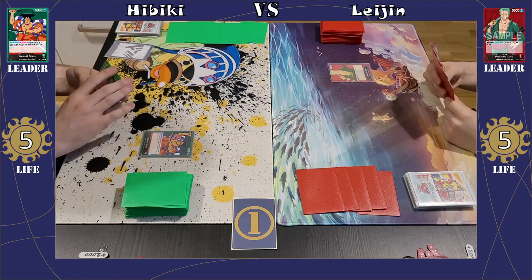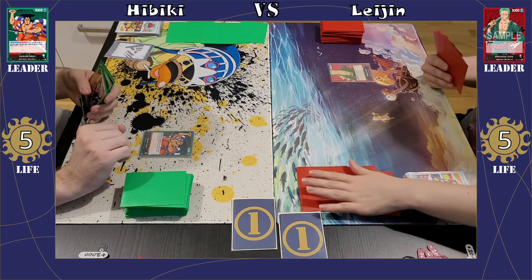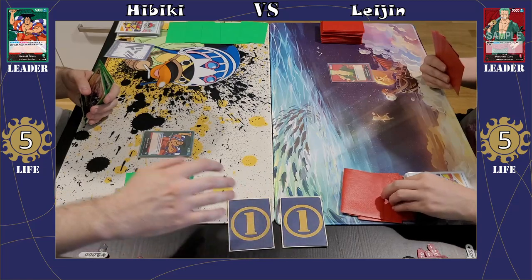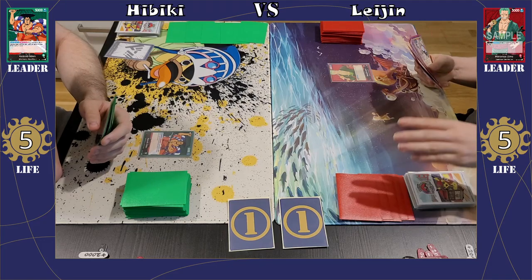As usual, you can find the decklist in the description below. I get to start with my Odin deck and I reveal one Don and already have to pass my turn. So no turn one plays from me here and the turn passes over to the Legend.